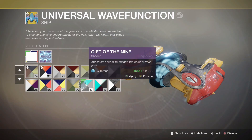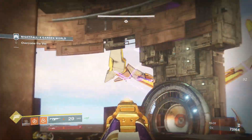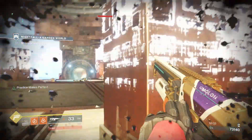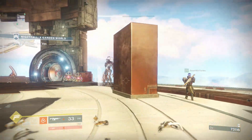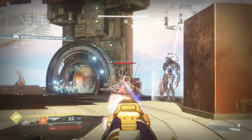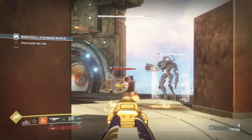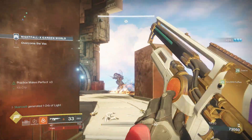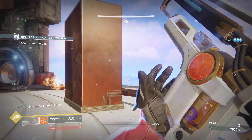This ship drops from the Garden World strike whenever it is the nightfall. I would recommend personally using a plus five modifier on the prestige difficulty with the solar burn. We were rocking two Celestial Nighthawk hunters and a top tree hammer titan — we found that this was the perfect combination of DPS for the boss as well as crowd control, which you're definitely going to need at some parts during this strike. And honestly it's not that difficult.